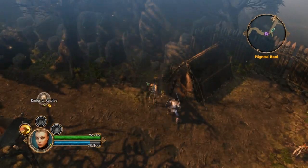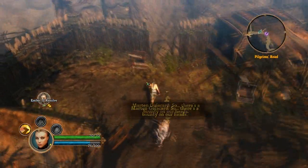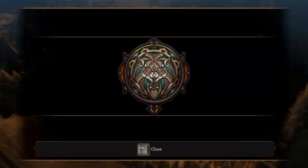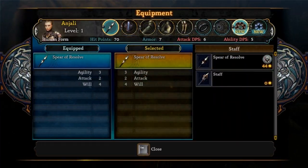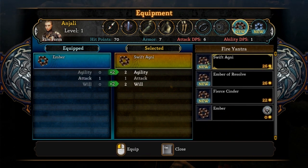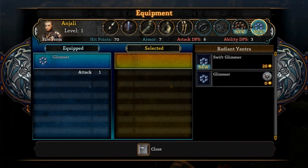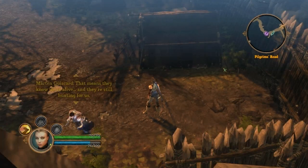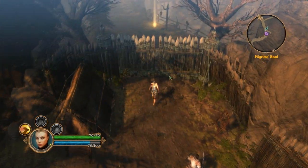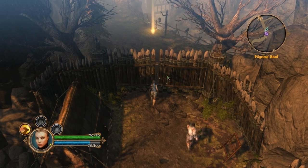Oh, seems it's an amulet or something. I don't know what this is. Let me see. Yeah, we'll just equip that. It's my weapon, actually. Let's see. Yeah, you see. Okay, awesome. Honestly, I don't know, games sometimes just look awesome to me. But sometimes I don't know.